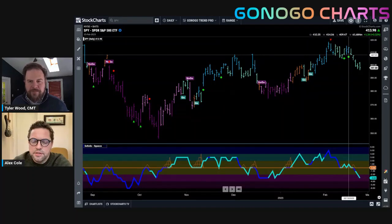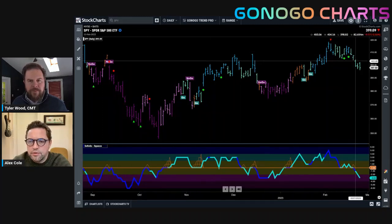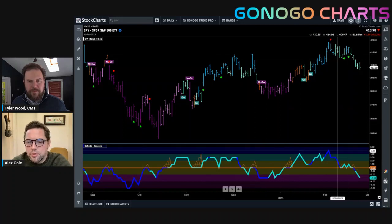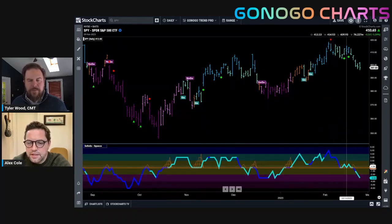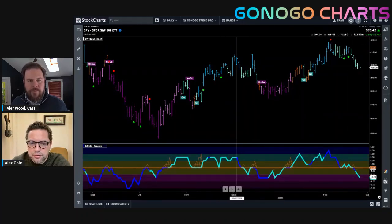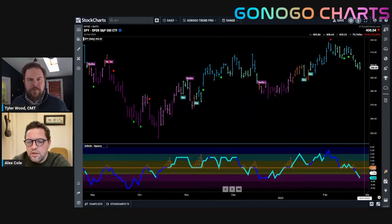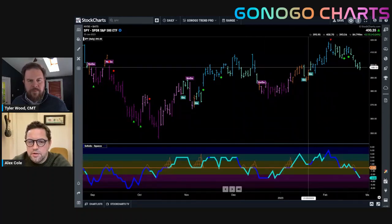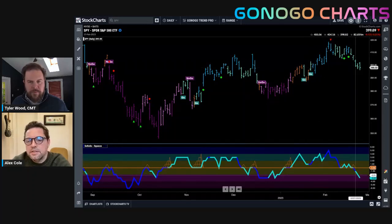The Go trend is definitely struggling. The level you can see with the crosshairs was a level of support from prior highs — those were broken this week. More importantly for users of Go No Go Charts, we don't expect negative momentum when a Go trend is in place. The fact that the oscillator was not able to hold the zero line is concerning. The last time we were in a Go trend and unable to hold zero, we saw a deeper correction. If we are in a Go trend, we shouldn't see excessive selling, which is what negative momentum tells us.